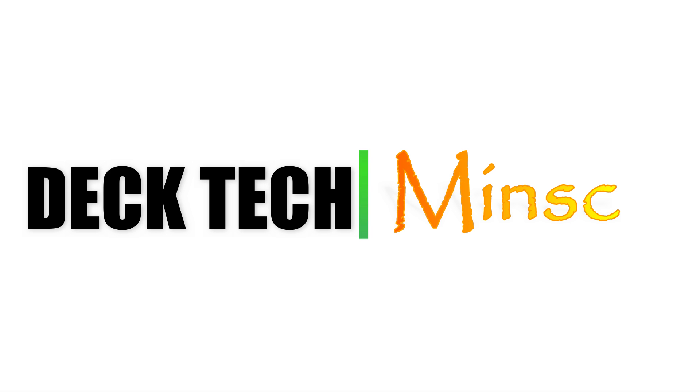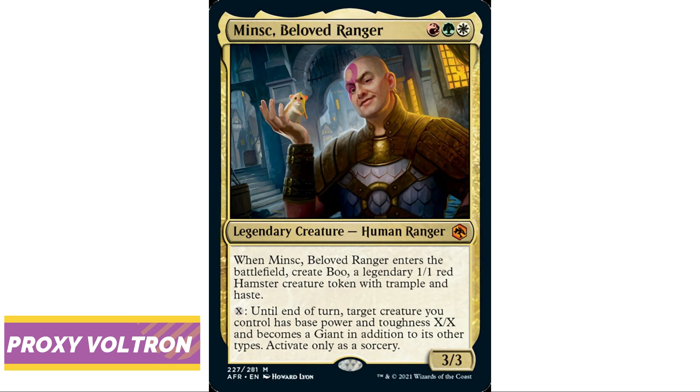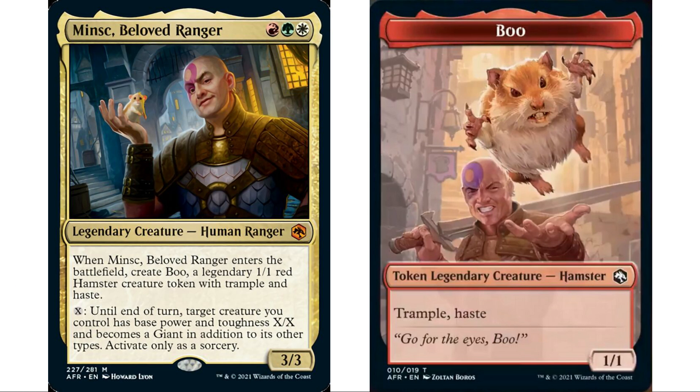Welcome back to deck building. I'm your host Demo, and it's time for another deck tech. This is Minsk, Beloved Ranger. I already did a commander quick brew on this guy, and the more I thought about it, the more I thought it would make a really interesting build-around. Minsk is a human ranger — red, green, and white — a Naya commander, a 3/3. When Minsk enters the battlefield, create Boo, a legendary 1/1 red hamster creature token with trample and haste.